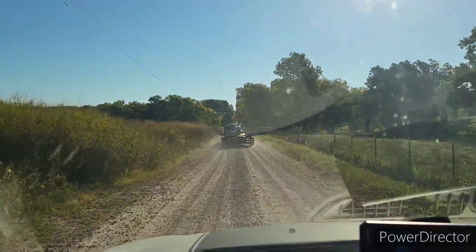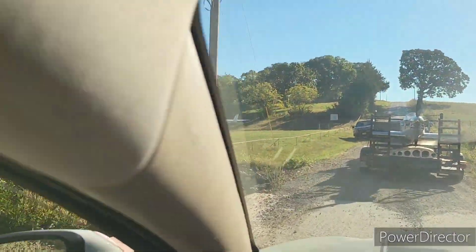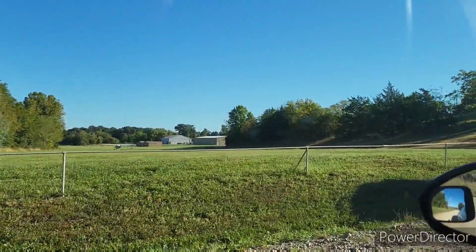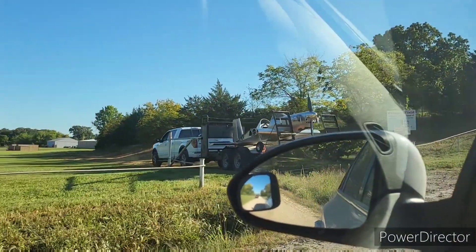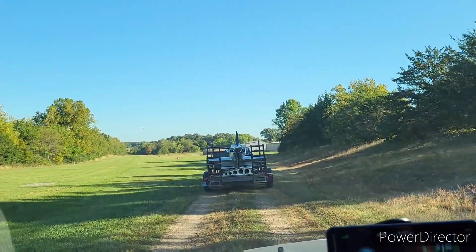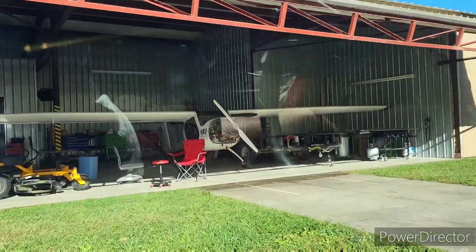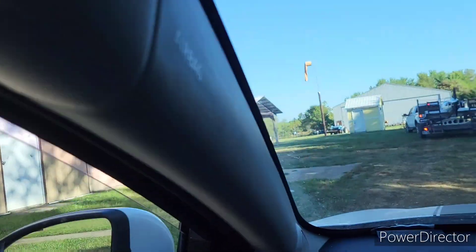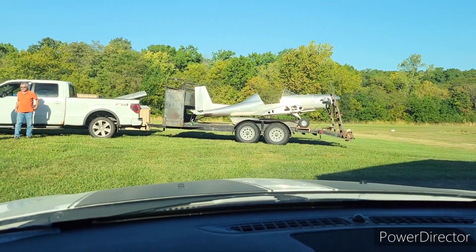Just seen a street sign back there - it says we're on Airport Road. How about that! There's an airplane - a Cessna 172, an old one. Got some other airplanes. I have no idea what that is - says 'NASA Hunter.' There it is.